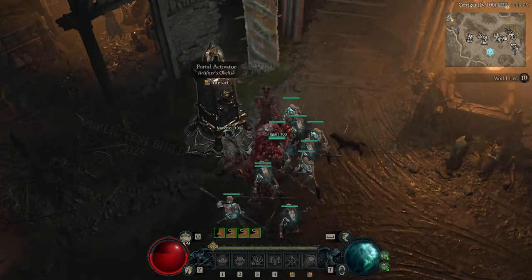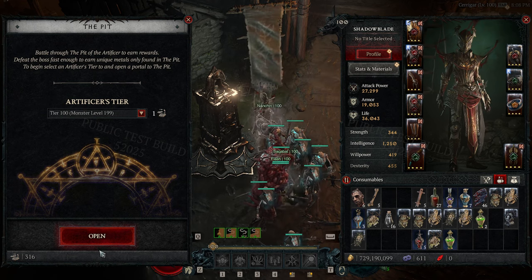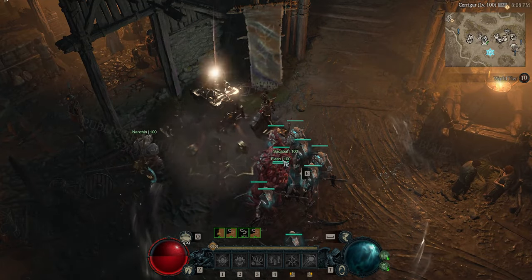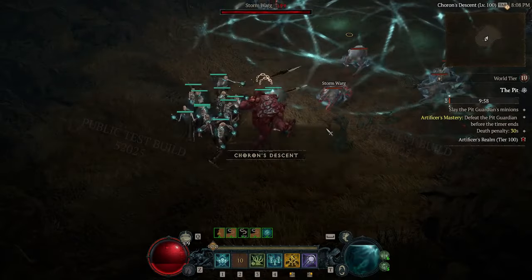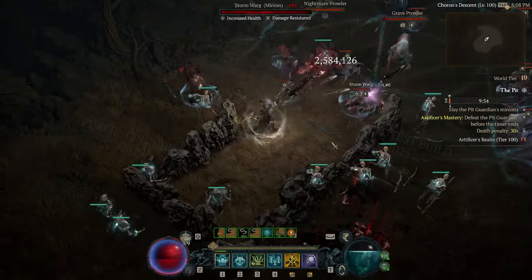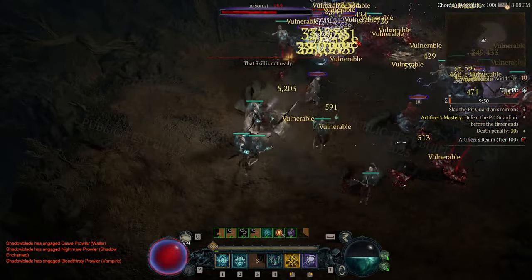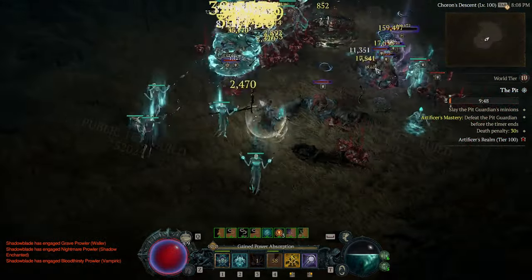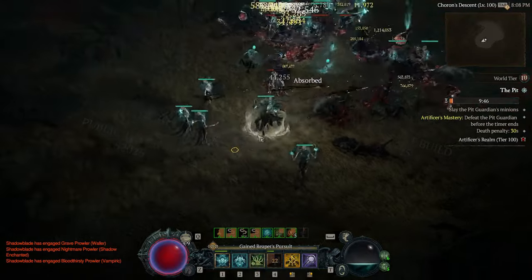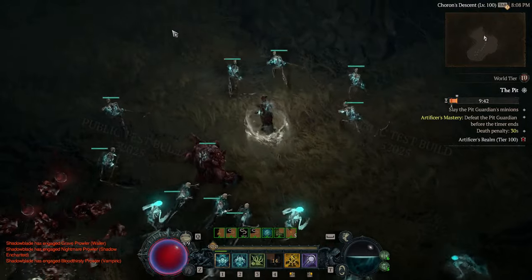Welcome back. I'm going to take you through a necromancer build focused purely on minions. This is a build that you can use to defeat high end game content just like this pit tier 100 with level 109 monsters that I'm completing in this video. This build is something you could also work through with some adjustments in lower level content as you build up to take on the highest level content once your gear has been maxed out.